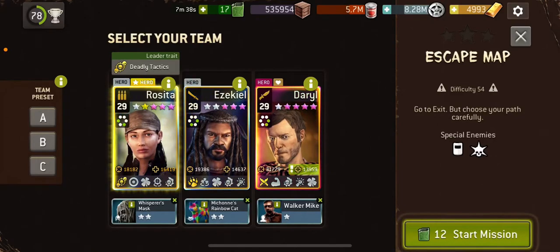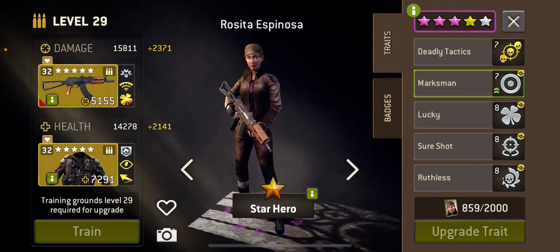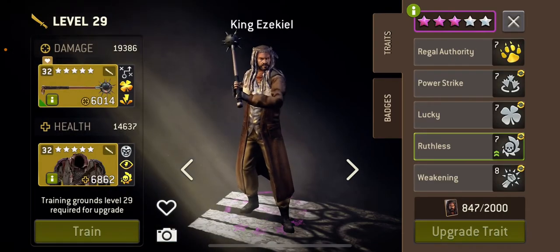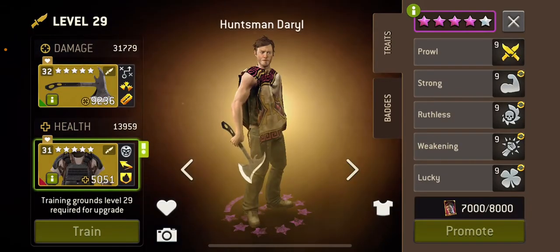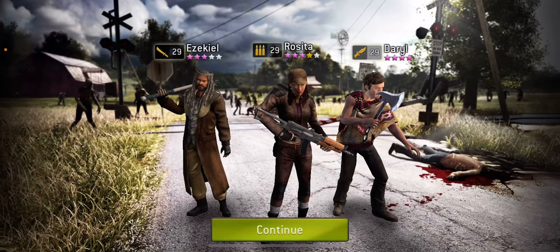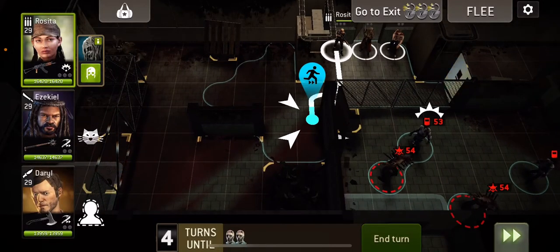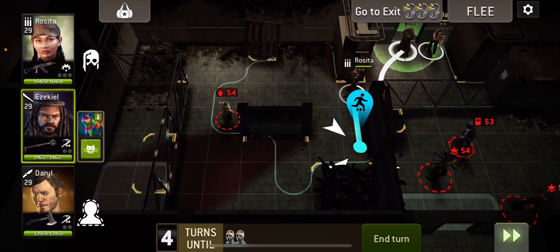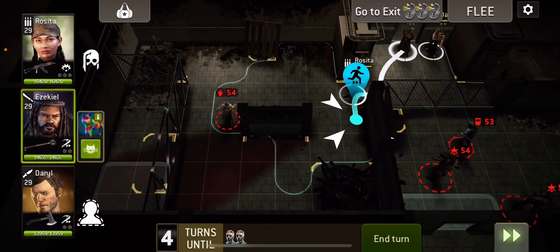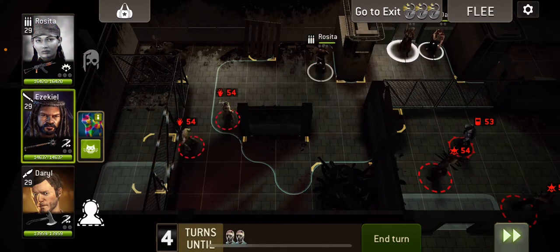Welcome to Escape Map at 54. I'm going to be using Rosita with Rosita's assault rifle, Zeke with the warning star, and Huntsman Darryl with Mercer's axe. I've got Mike on Huntsman Darryl as they can give you an extra turn on the gate, but if you don't have it you might have to wait an extra turn. We're also going to try not to shoot with Rosita where possible because we don't want to create threat.